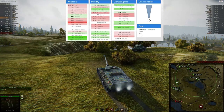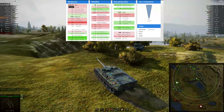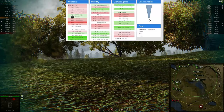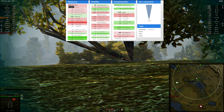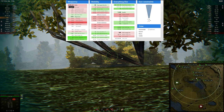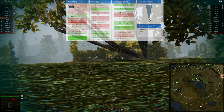Gun elevation 18 degrees, gun depression 6, gun traverse minus 10 to plus 10 — so 20 degrees, not too terrible but on the bad side. It's better than on the SU-122-54. Then we come to the biggest disaster of all: this gun is so bad. We start off with 2691 DPM on a tier 9 tank destroyer that has 400 alpha damage, 257 pen, and 2.21 second aiming time which in real life feels like 5.6. You have 0.32 accuracy with terrible soft stats.